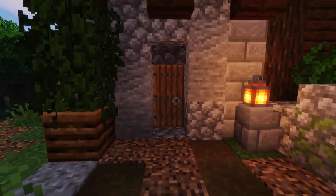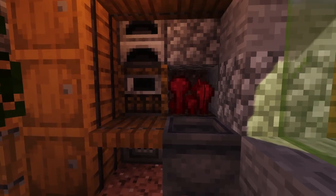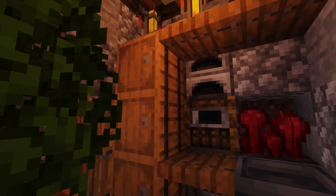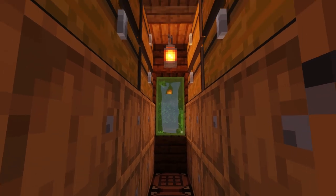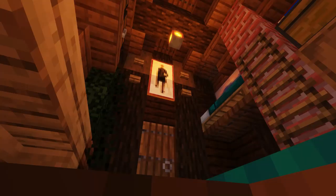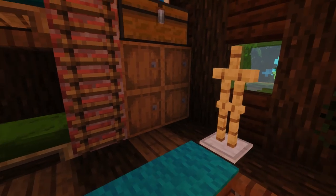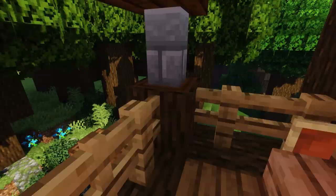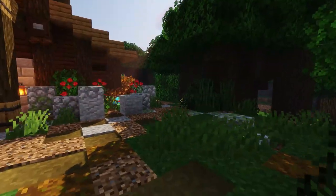The interior looks pretty cool as well — we packed as much as we can inside this small space. We have a spot for brewing, all of our cooking stations, and also all of our furnaces. We have storage here on the side — plenty of space for storage. On the top we have a room for beds, a bunk bed on the side, more storage, a nice little seating area towards the balcony. What do you guys think? Let's get started building this starter house right now.